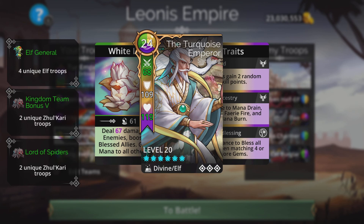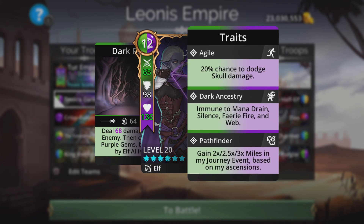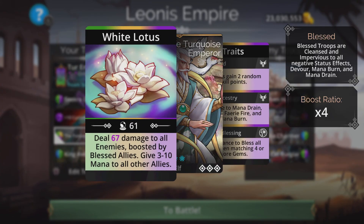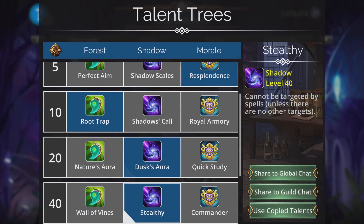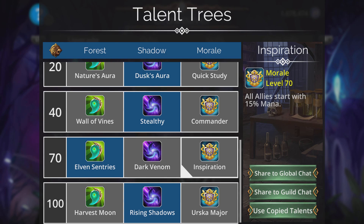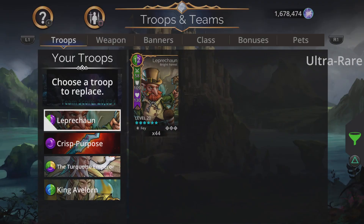Team three makes use of the elf factor — the Turquoise Emperor is a divine elf. Secret Darkwood is on this team, the journey troop from Zulkari. Its spell loops like Chalcedony for purple, over and over. I'm using Orb Weaver as the class for the purple storm. You can also use Leprechaun on this team instead of King Avalon — just to make things a bit quicker.